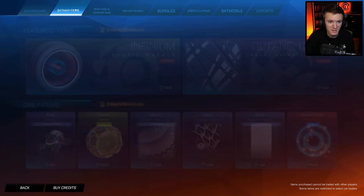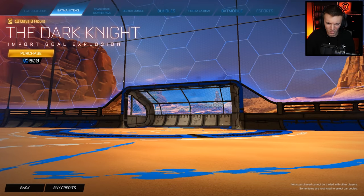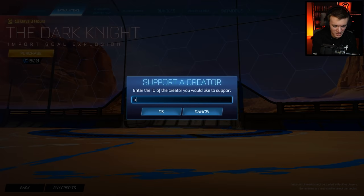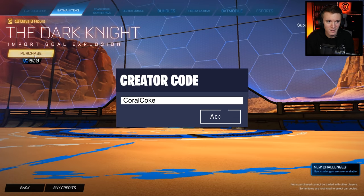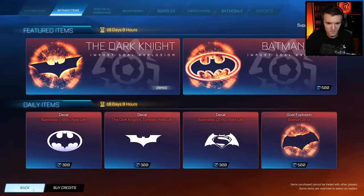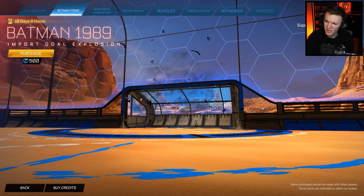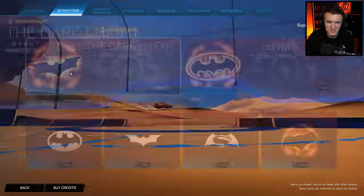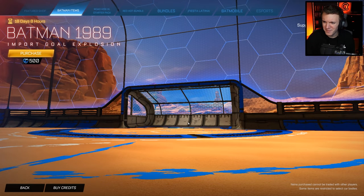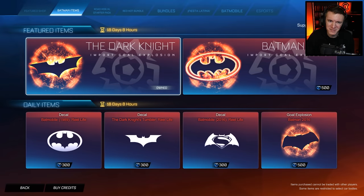Batman items in the top tab here. We got the Dark Knight import goal explosion for 500 credits. I kind of like that. By the way, if you're going to be picking up any of these item shop items, make sure to use code Coral Coke in the item shop — support your boy. We are going to purchase this 100% because I don't have that yet. Batman 1989 import goal explosion for 500 credits as well. It's just a different symbol — this is like the newer updated symbol and this is the older symbol. I don't know if I'm gonna get this one; it's cool, but I like the updated Dark Knight one a little bit better in my opinion.